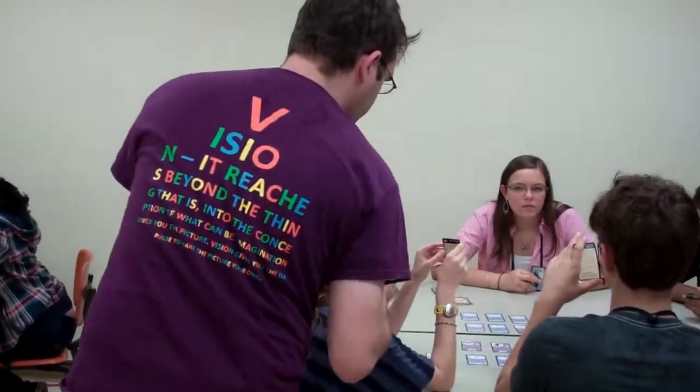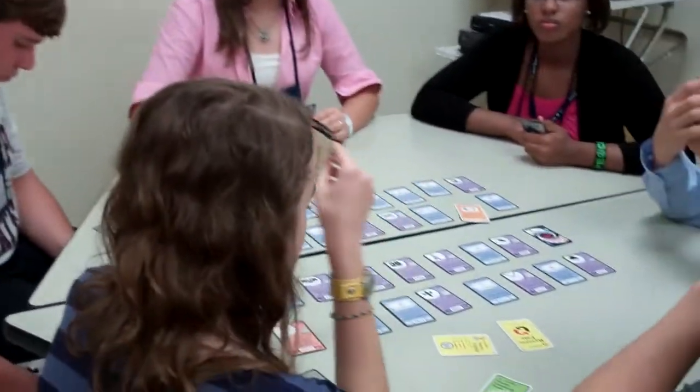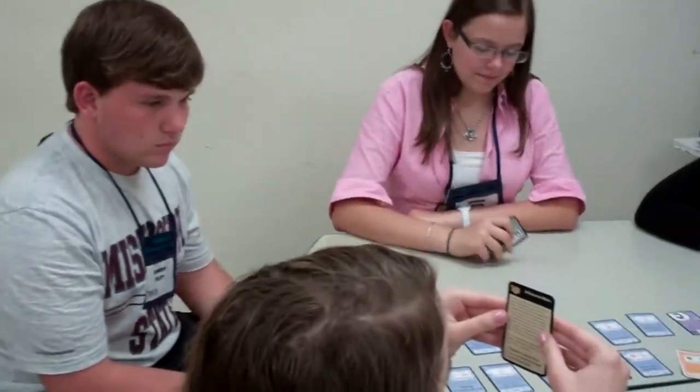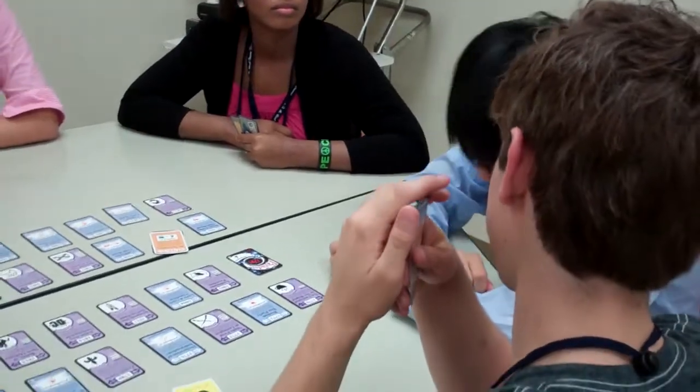Artifact cards are green, and you play them by placing them down in front of you. On your mission card, you have those artifacts listed at the bottom of it. If those three or four items are in front of you at the end of your turn, you win. That's the second way to win.